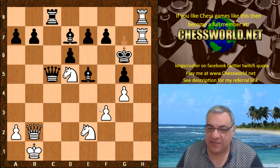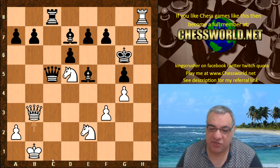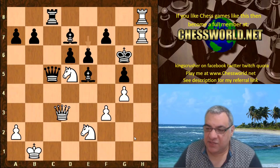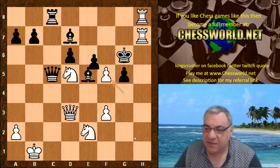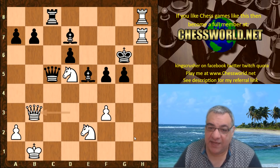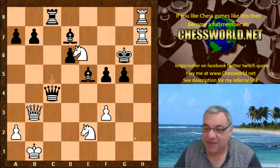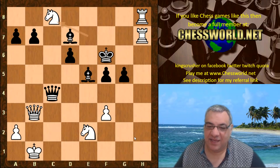All white needs to do is protect d5 — for example Qb3, which introduces Qd3 as well as protecting d5. For example e6 check, taking and putting the queen back is good. If black's best is this, then it's not good — it's end of game basically.